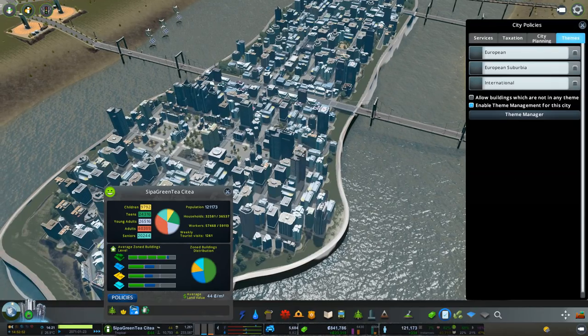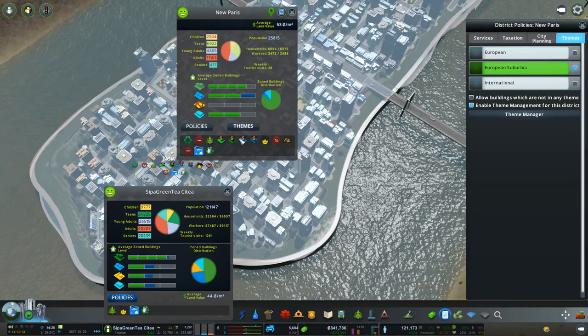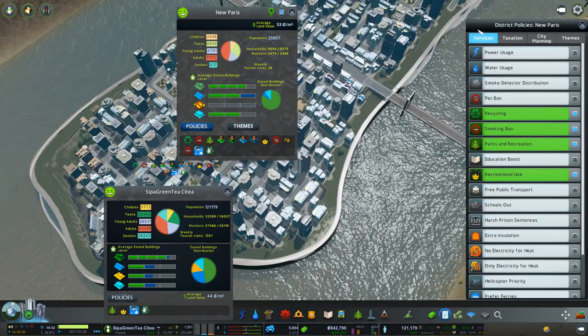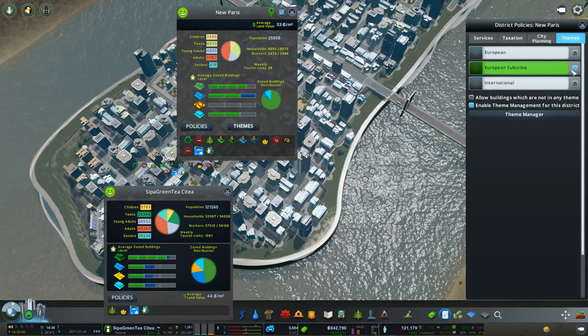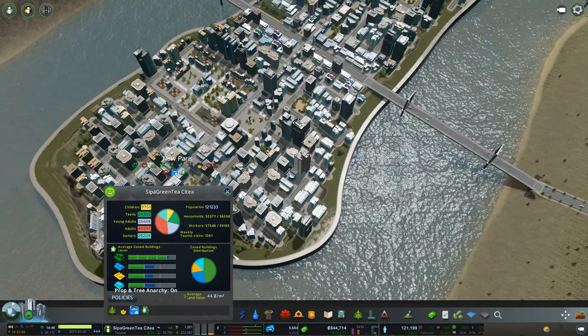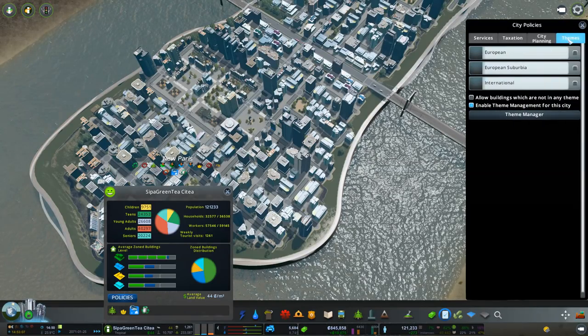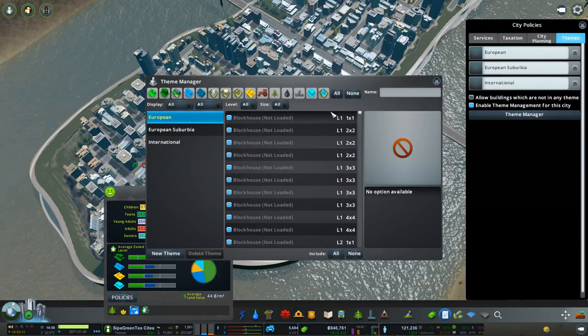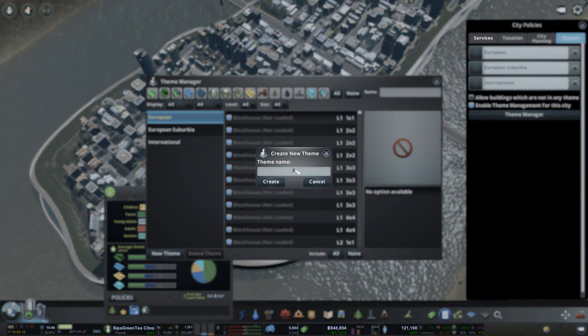Because even though we can add themes into a district - we had European Suburbia there - now we can set our own theme. If we go down to the city policies, you get this screen. Enable theme management for this city - yes. And theme manager. So we want to set up a brand new theme. I'm going to call this one Paris and create that there.